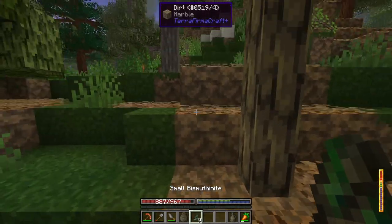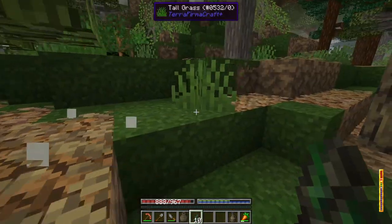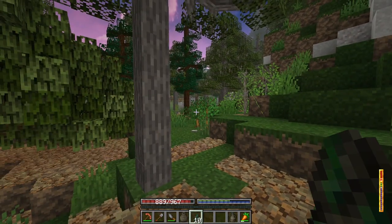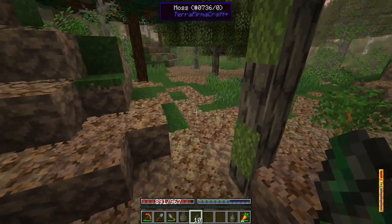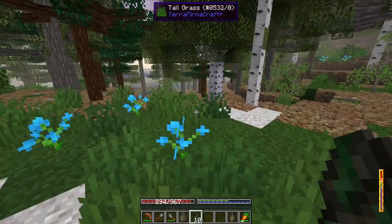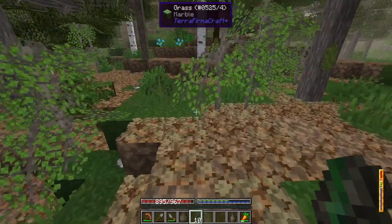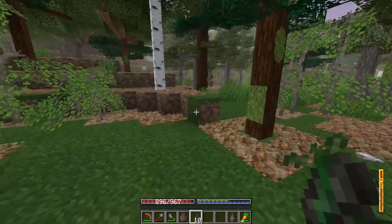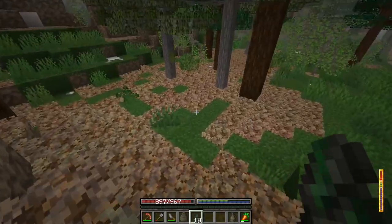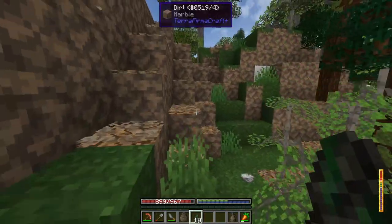I found a bunch of bismuth on the ground, which would have been nice to find earlier, and it's really close by. So yeah, we could have had a bismuth bronze pickaxe, but it's not a big deal. I kind of started digging for the copper because I need to get more tools. I want to get a saw, but it didn't seem smart to just dig straight down since I can't make ladders to get back up. So I think I need to just keep looking for more nuggies until I can get a crafting bench to make ladders and all that stuff.